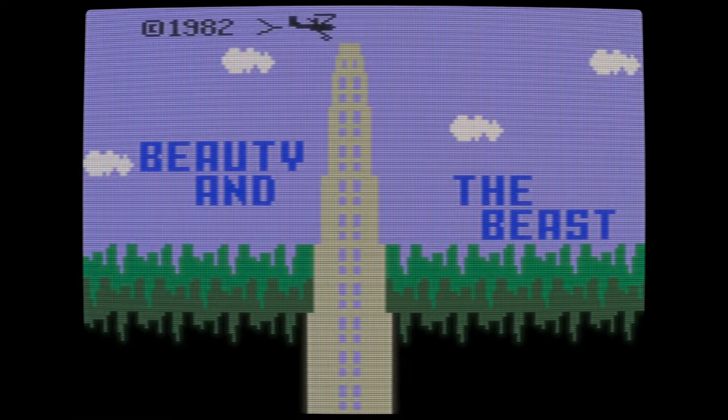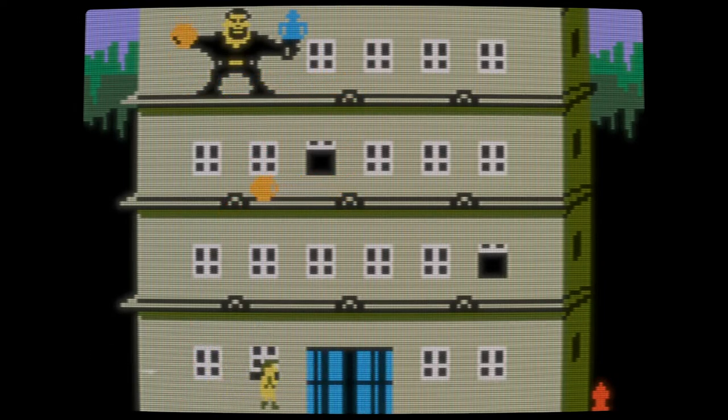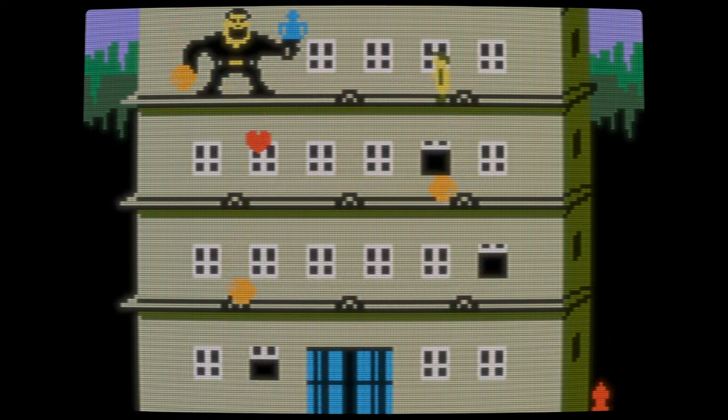Beauty and the Beast. We've got a cross between Donkey Kong, a bit of Popeye, and some Crazy Climber. You're bashful Buford climbing up to reach horrible Hank at the top, who's holding your girlfriend Tiny Mabel.